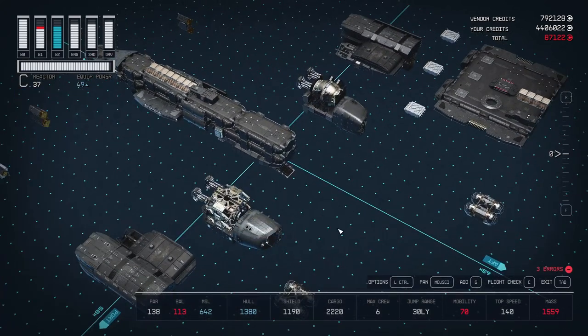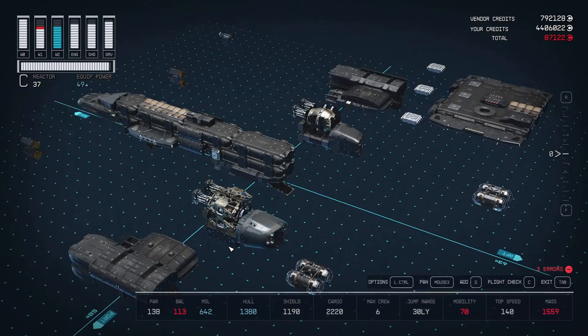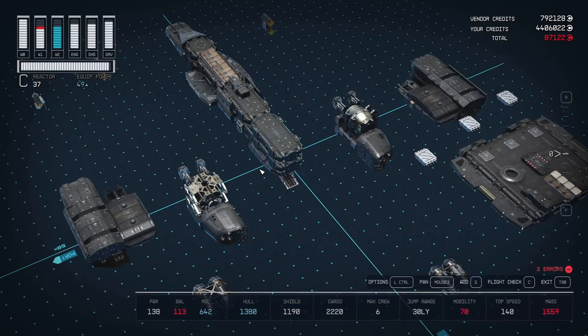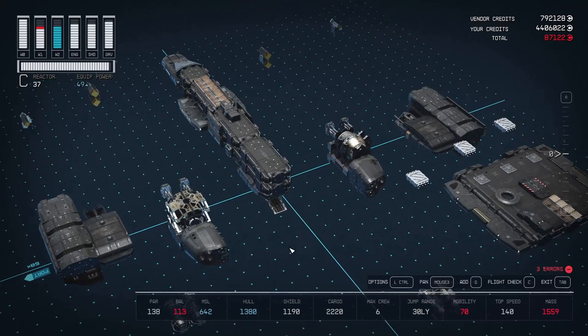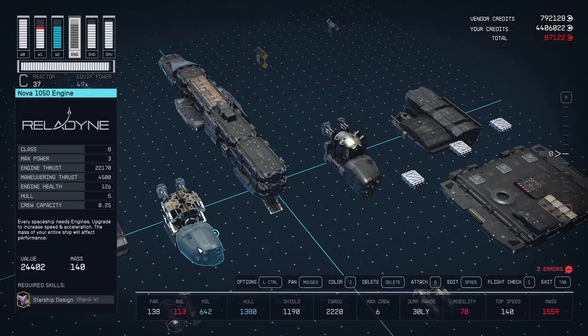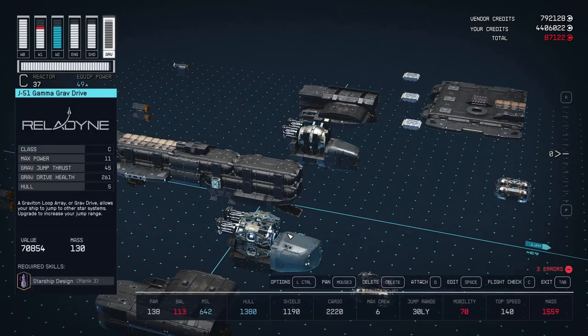Now before we go to more important bits, we're going to add the engine assembly. The Daedalus typically has two big engines on the bottom and an additional one in the wings, so that's exactly what we're going to do. For both sides, for the big engine, I've chosen the Nova 1050 engine — it's going to give us the big chunky look. To complete the assembly it's going to be copy-paste on both sides, so we're going to do one at a time.